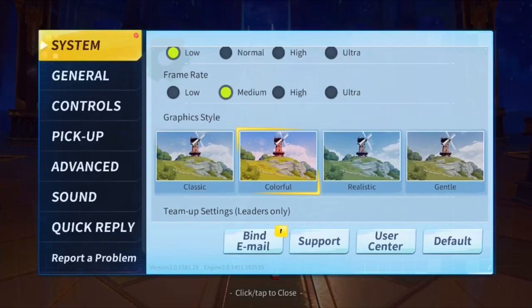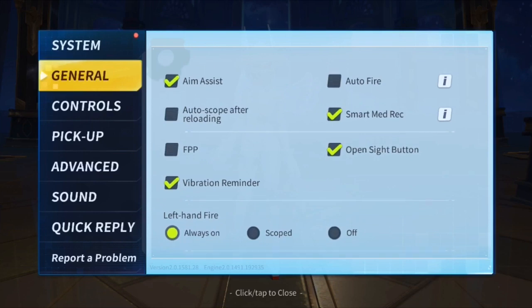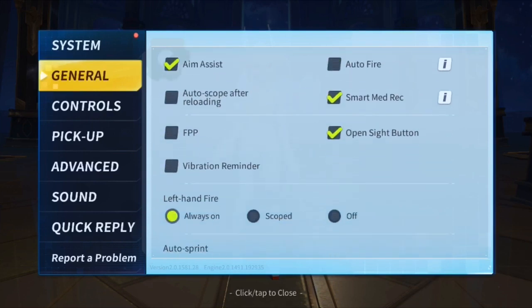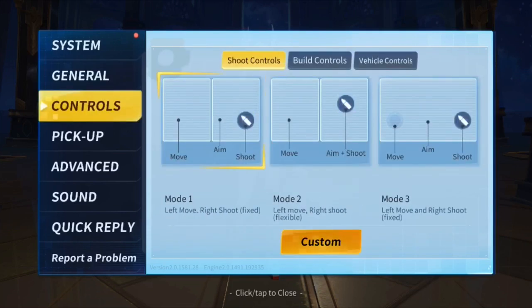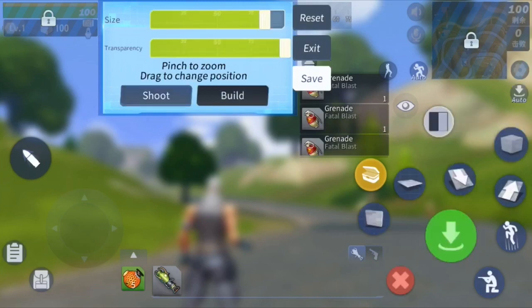If you got an iPhone 6s, that's the device I'm playing on, so that's what you should use. The vibrate setting — I don't really use that. I don't even know what it's for. Make sure your build mode 2 is on.